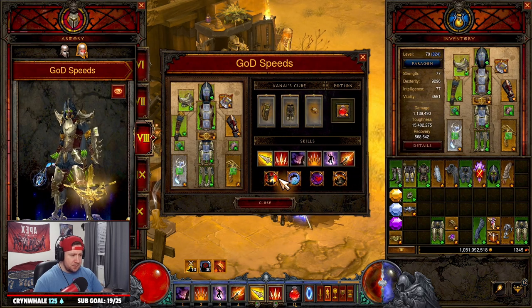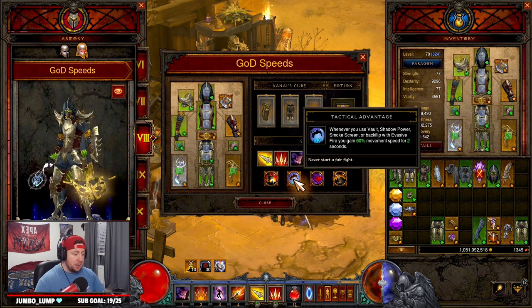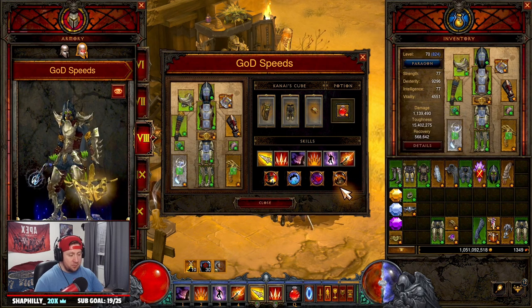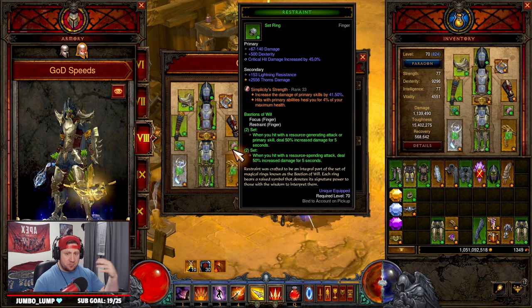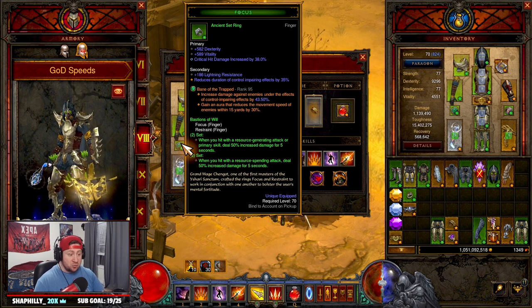For passive skills: Numbing Traps for damage reduction against enemies, Tactical Advantage for more movement speed around the map, Ambush for more damage, and Cull of the Weak for more damage. For legendary gems: Taeguk for more damage and more armor stacks, Simplicity's Strength for increased damage for our primary abilities — which is the entire build — and Bane of the Trapped, which is great for control-impairing effects against enemies and helps proc Cull of the Weak.